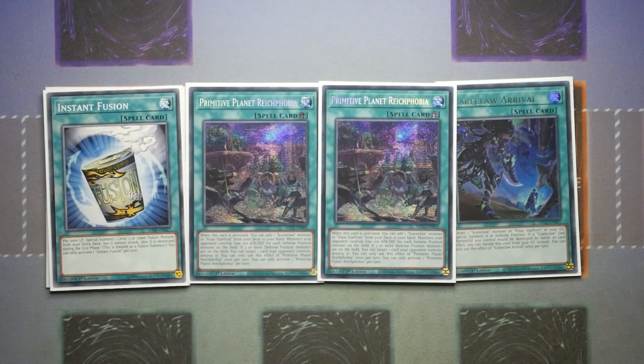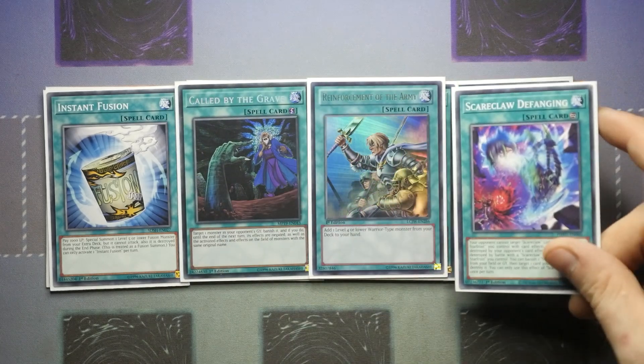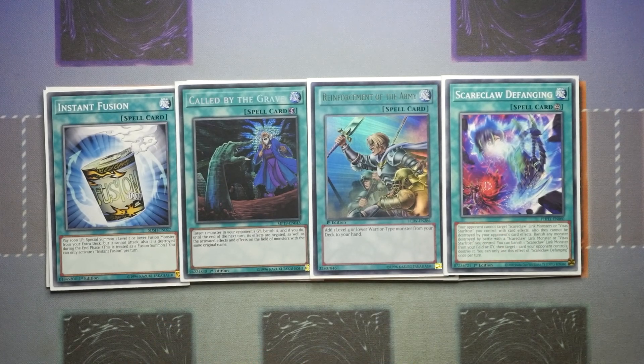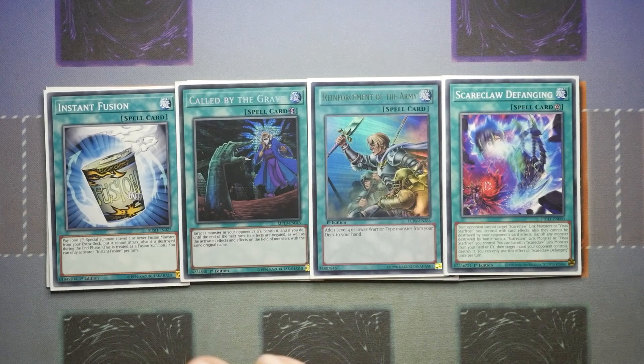For the one-of spells we are playing one Instant Fusion, one Call by the Grave, one Reinforce the Army, and one Defanging. Instant Fusion is to get into Millennium Eyes Restrict as a defensive option to play through hand traps, but you can also go aggressive with Thousand Eyes Restrict to steal one of your opponent's monsters and then link off. The idea is it's a nice one-for-one bait and it's an effect monster that can be used to climb up into Scareclaw Tri-Heart.